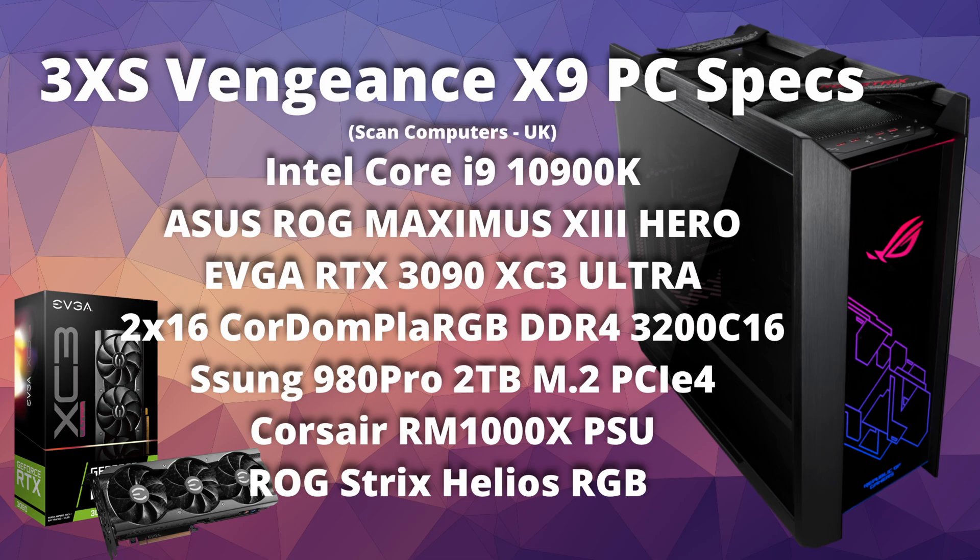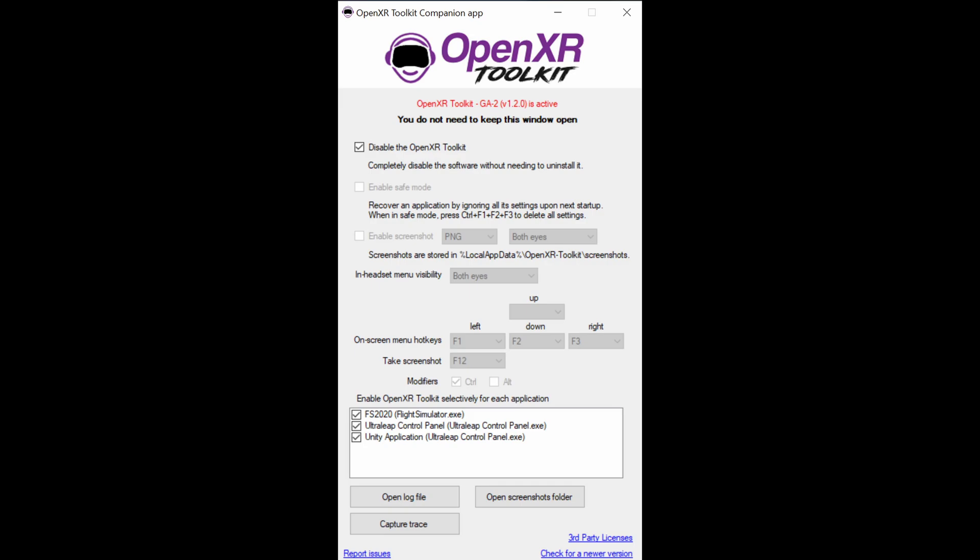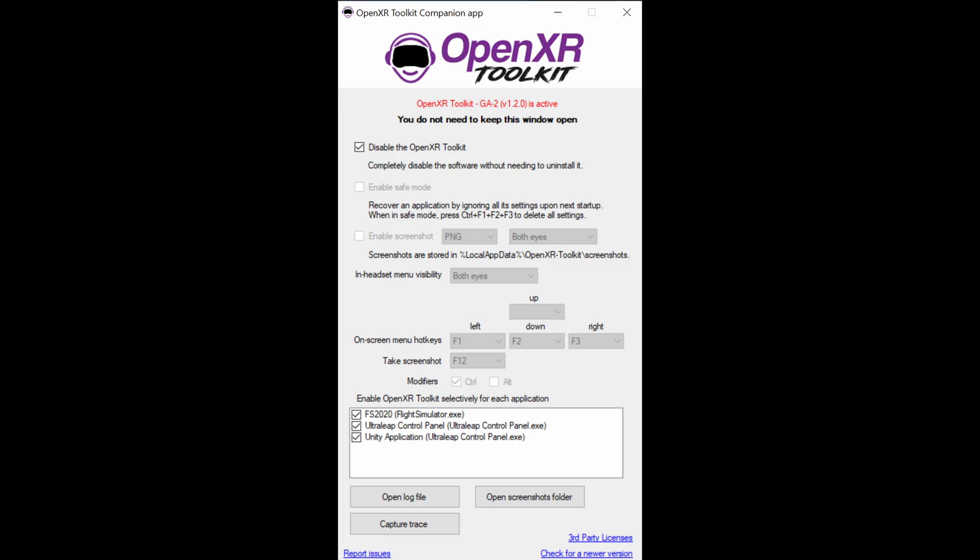On to my system settings: I'm using a 10th Gen 10900K Intel CPU processor, 32GB DDR4 memory, the EVGA RTX 3090, and the ASUS TUF Gaming 4090 as mentioned previously. As I'm using the HP Reverb, I'm using Windows Mixed Reality. My OpenXR tools for Windows Mixed Reality is set at Render 100. Motion reprojection is disabled and I'm not using the OpenXR toolkit. In the NVIDIA control panel under Manage 3D settings, both Power Management and Texture Filtering Quality are set to High Performance.